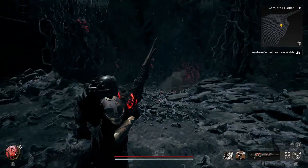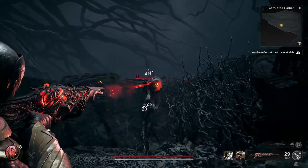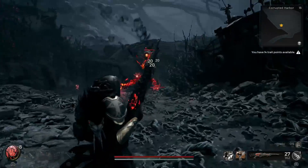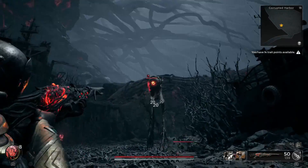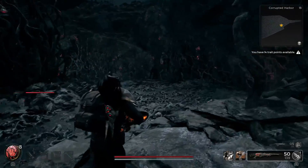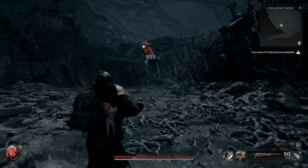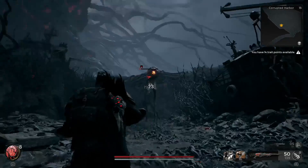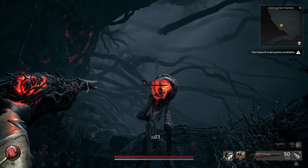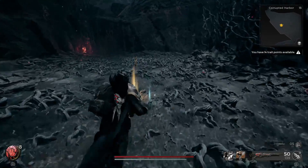When you see that indicator, you know the bleed is taking effect. Go ahead and use the mod. It's just really, really OP when you get your stuff fully upgraded. You can see the bleed indicator on top — the counter is ticking down: four, three, two — and there we go. That's what I'm talking about!